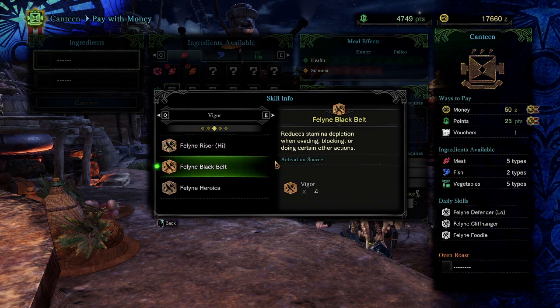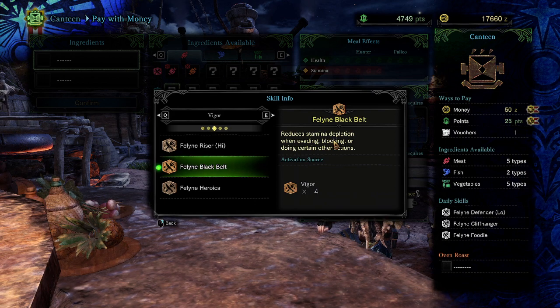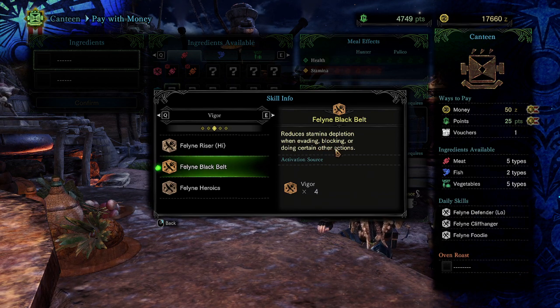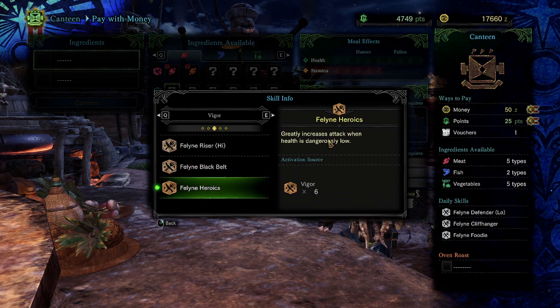Feline Black Belt reduces stamina depletion when evading or blocking. It's really good for the bow because you're always evading with it, and good for the light bow gun for the same reason. It just generally reduces stamina drain from a good share of combat actions. This one isn't really a multiplayer-focused skill for reasons that aren't important right now.